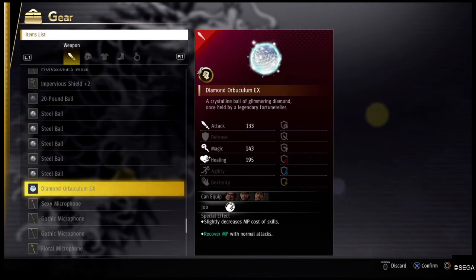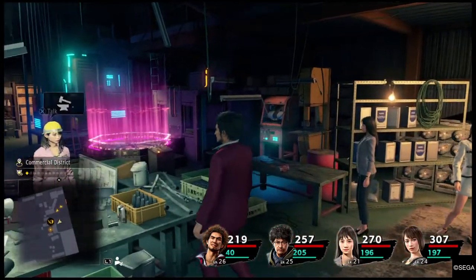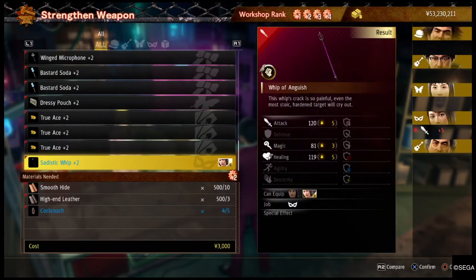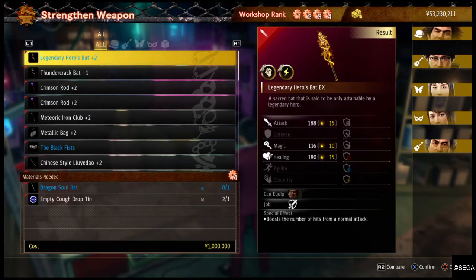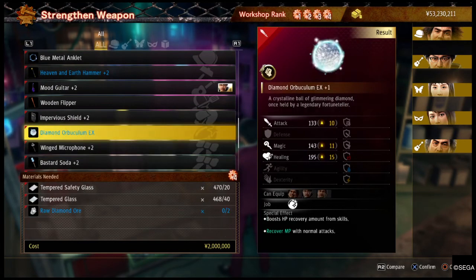All right, so yeah, I think all the minigames probably have great items as weapons. I had a golden crystal ball which I'm not seeing — I probably accidentally fused it with something.